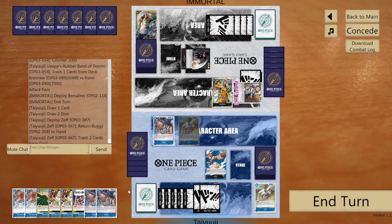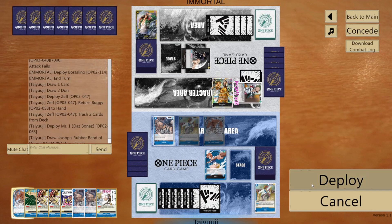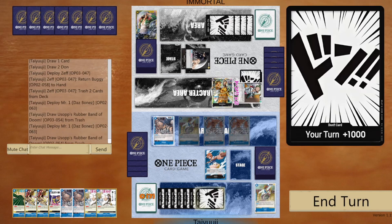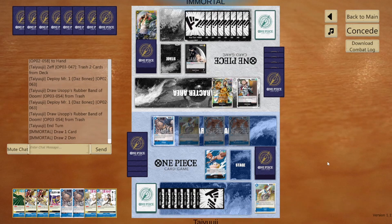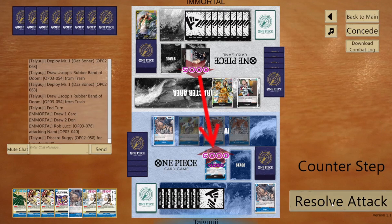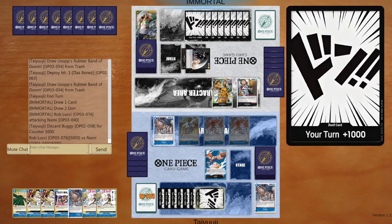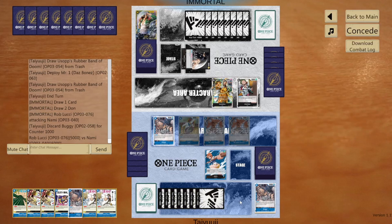We're going to play Zeff, bounce Buggy back to hand, trash two cards. Having Zeff on field is really good. We tap one to grab a Rubber Band of Doom, tap another dawn to grab another one back to hand. I'm tapping out — you usually don't want to do that as Nami — but it baits your opponent into swinging five thinking you can't combo out, since I bounced Buggy back to hand.